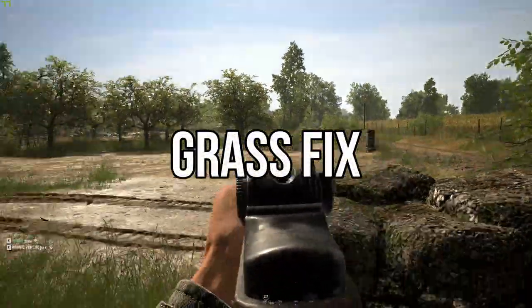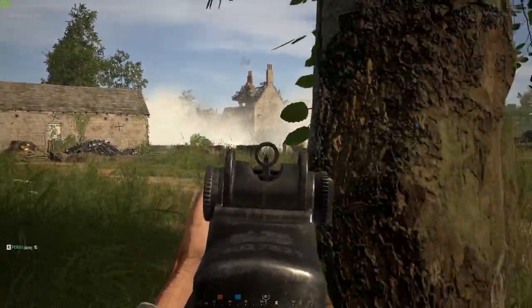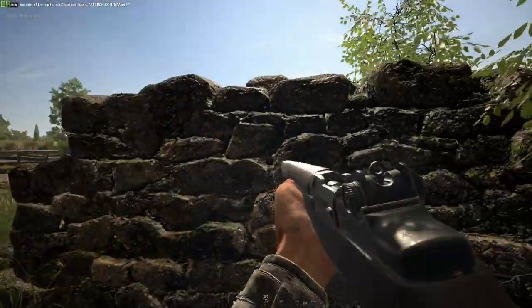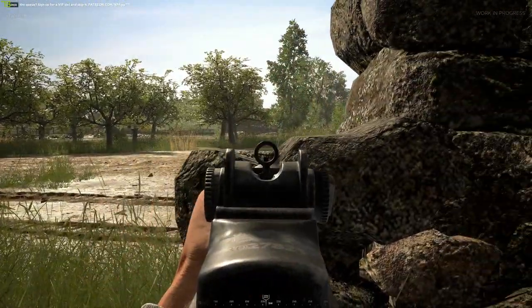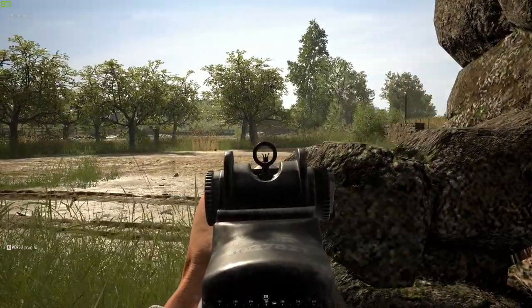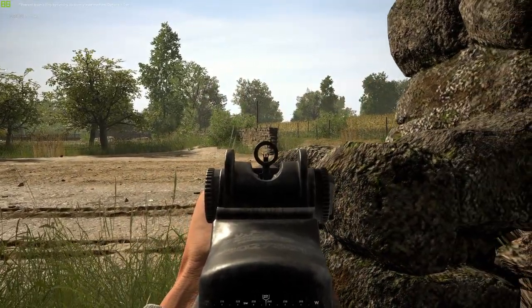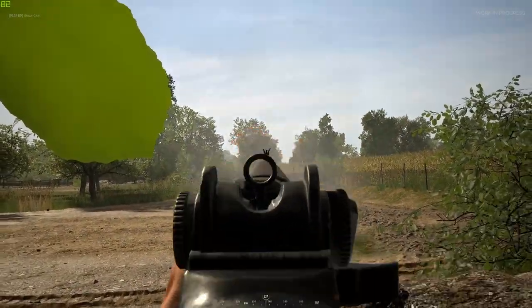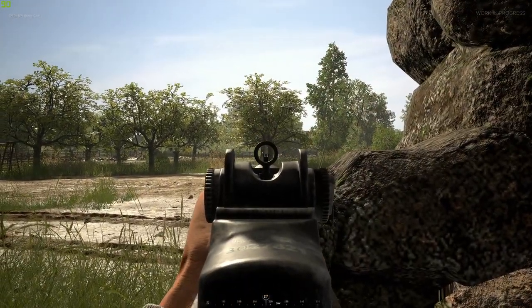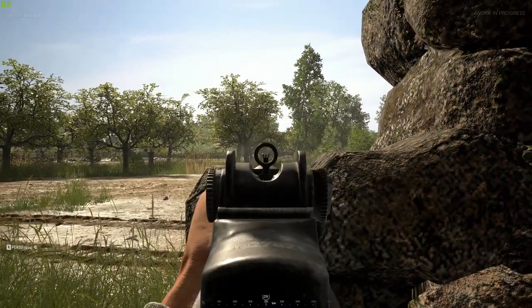Next, we've got an update on the grass loading bug, which has been in the game for quite a while — pre-update 8 — and we really do need it fixed. Everyone's kind of sick and tired of the grass just not loading when you spawn in. What I've been doing is when I spawn in near a wheat field, I'll quickly spin and check out that field to see if there's any enemies coming through it and gun them down because the grass isn't loaded up yet.